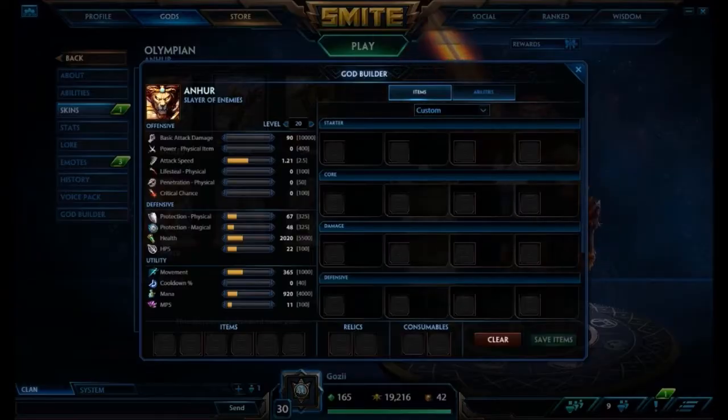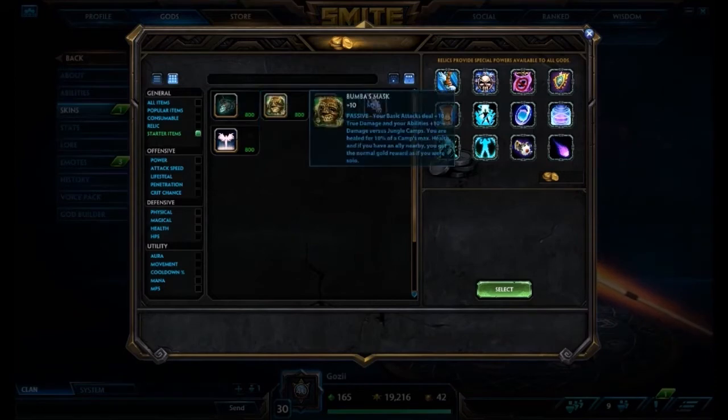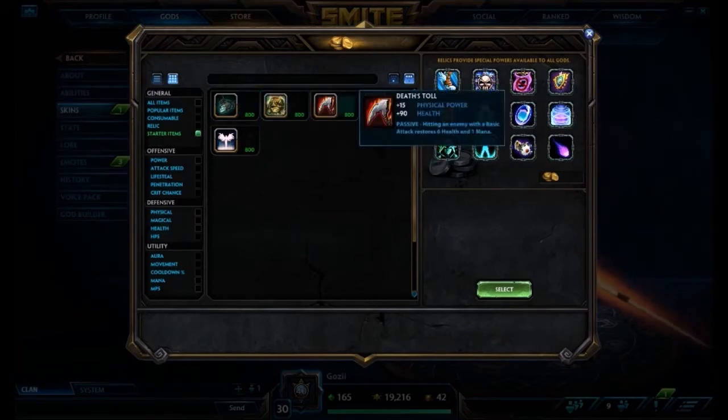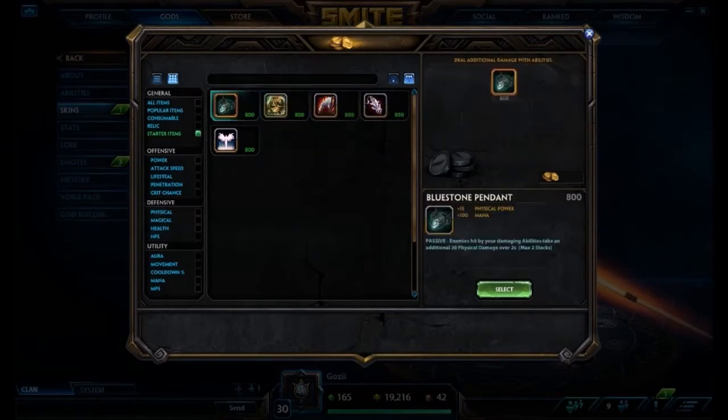So with that, we're going to be going into the god builder and looking at this build, and we're going to start off with Bluestone Pendant. I think this item can be exchanged for Deathstool in this build — really both items will work. The reason I think Bluestone might be a little bit better is because of the 100 mana. I think Anhur uses a little too much mana early game. They did change that in patch 3.4 so his Impale won't use as much mana, but the mana on this will help and allow you to play a little bit more aggressively. His abilities will do an additional 30 physical damage over 2 seconds, max 2 stacks.